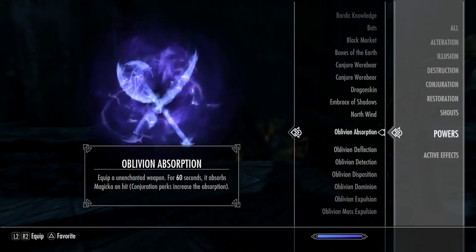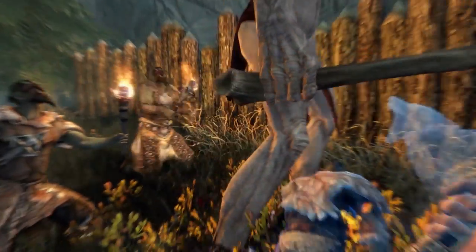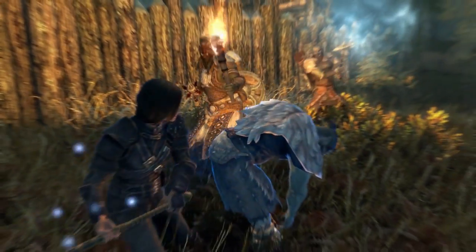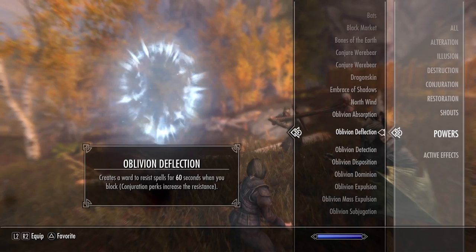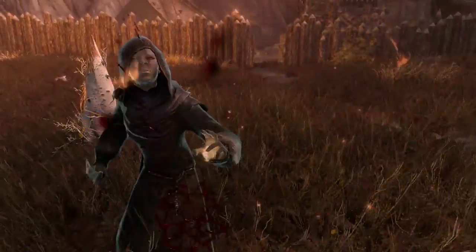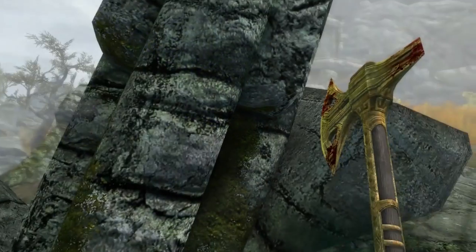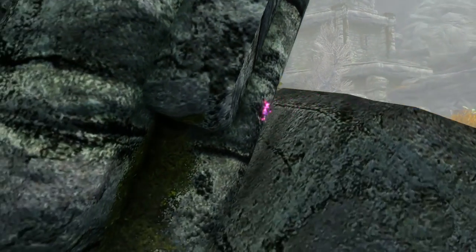These powers include: Oblivion Absorption, which adds a levelled Absorb Magicka enchantment to weapons for 60 seconds. The more Conjuration perks you have, the more Magicka it absorbs. You can do this as often as you want with any unenchanted weapon — one-handed, two-handed, bow or crossbow. With Oblivion Deflection, every time you block, a ward will automatically cast which blocks damage from spells as long as you continue to block. You can use it as often as you like with any shield or weapon, even if it's enchanted. Oblivion Detection can also be used as often as you want — use the power to detect all Atronachs and Familiars in the area and see them through walls for 30 seconds.